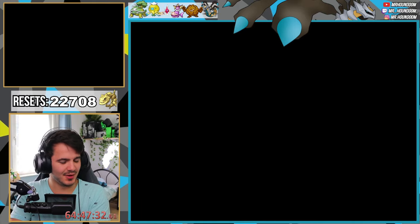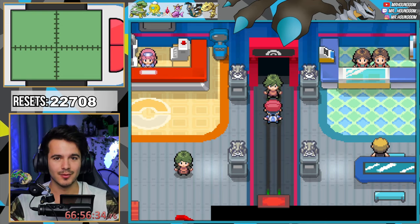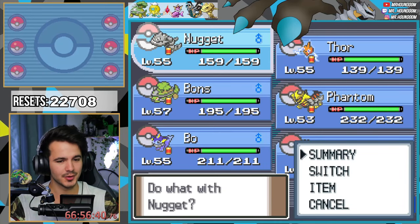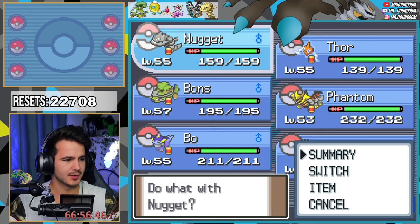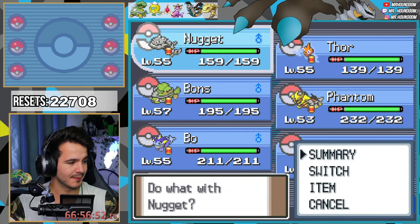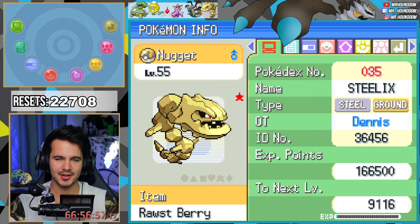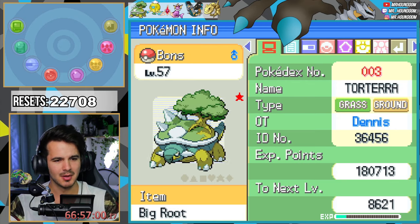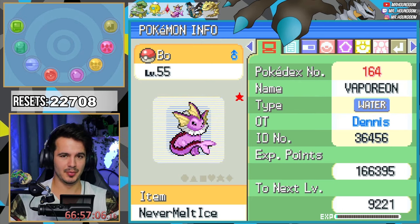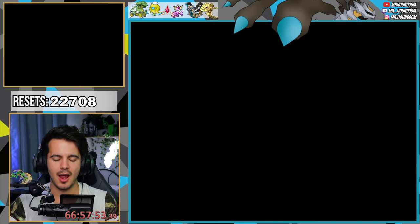Let's go guys, we got an extra shiny — that's really nice! We are ready to take on the Elite Four. Of course I've been grinding the last couple of hours to get them to level. So the team is: Nugget the Steelix, Thor the Rotom, Bonds the Torterra, Phantom the Giratina, Bow the Vaporeon, and Phups the Driftblim. Let's do this!